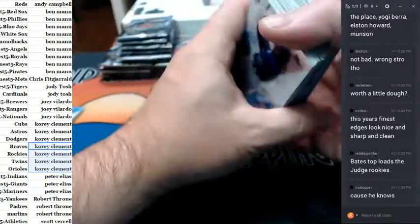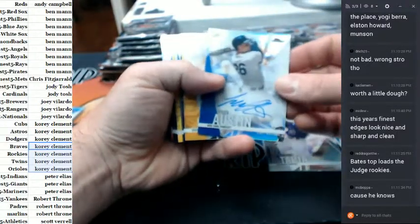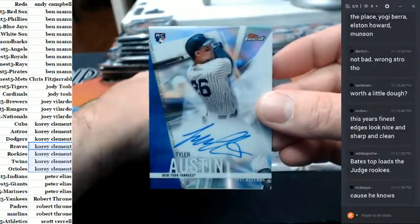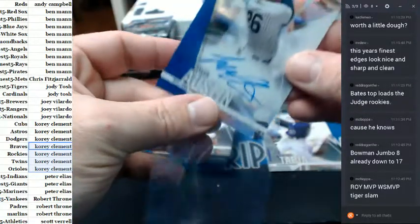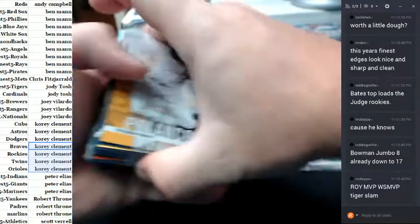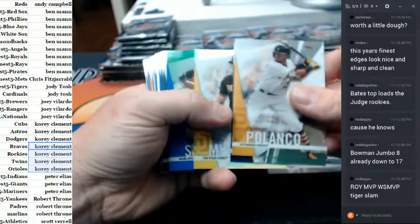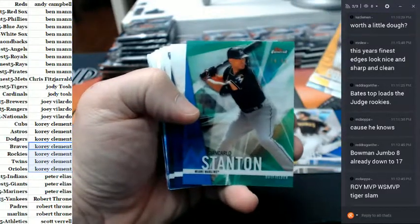I'll get one touch for all of them henceforth. Tyler Austin, Yankees rookie autograph. A lot of Tyler Austins for some reason. The strongest man in all of baseball, to 99.